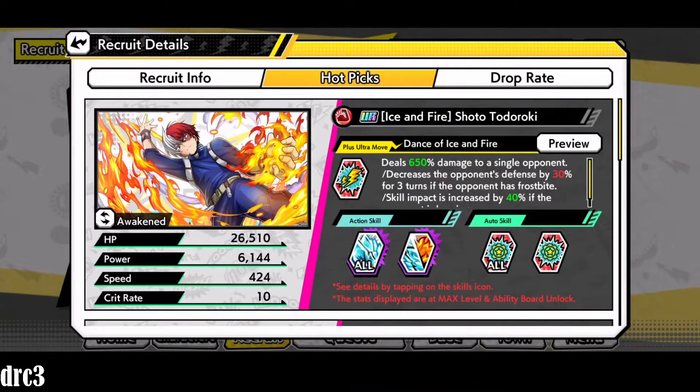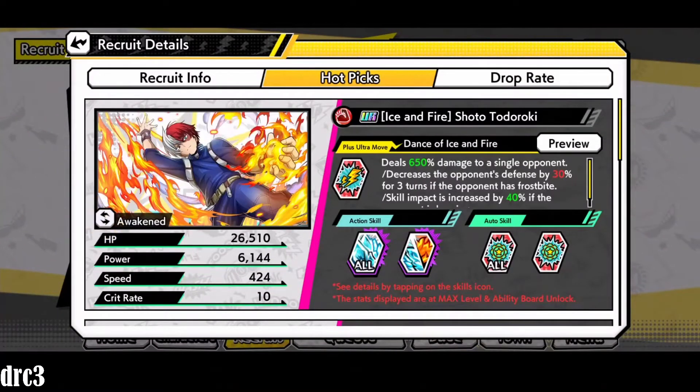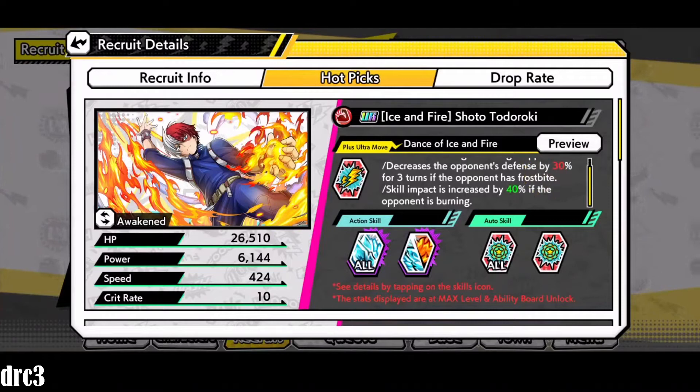We're going to hop into the read and look at his abilities. This is Todoroki awakened at max level — you can see his stats. Looking at his Plus Ultra move first: he deals 650% damage to a single opponent and decreases the opponent's defense by 30% for three turns if the opponent has frostbite. His skill impact is increased by 40% if the opponent is already burning.